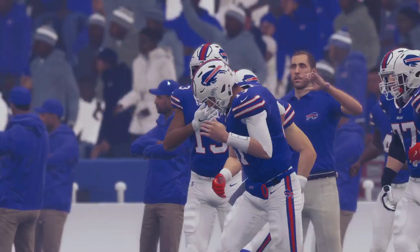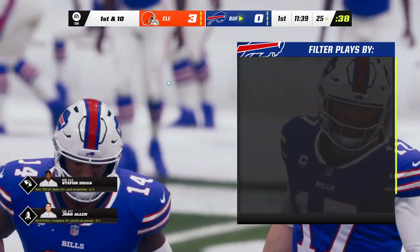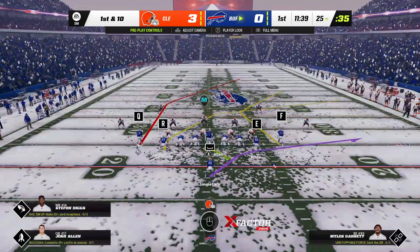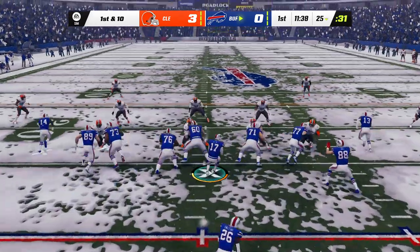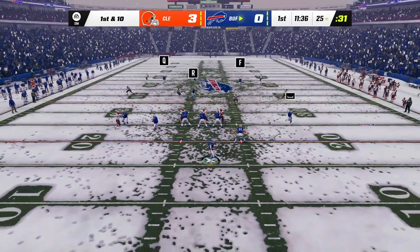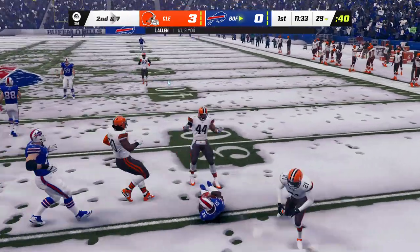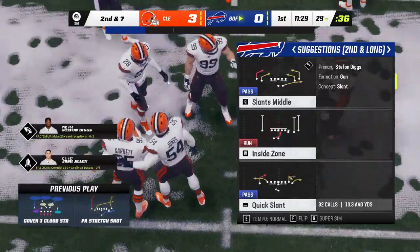The Buffalo offense is ready to bring out their high-powered attack. At the center of it all, of course, the rocket-armed man in his fifth year out of Wyoming — Josh Allen. Allen and the Bills now with a first and ten at their own 25-yard line. Here's the throw out to the right, complete to the running back. Halling a gain of three on the play, and it'll be second down.